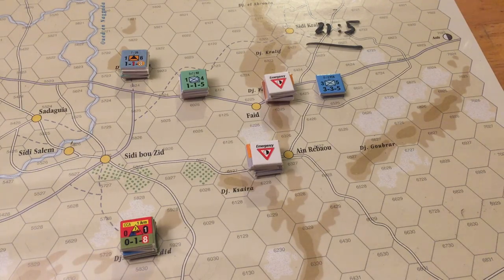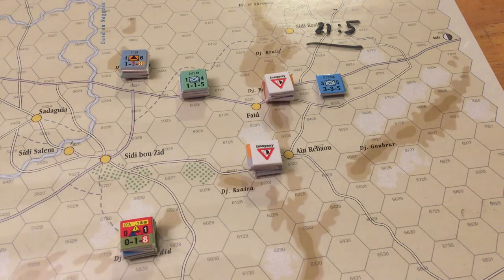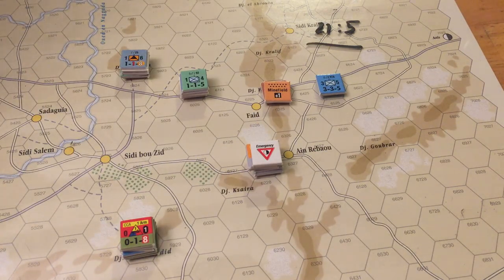Here we are in the midpoint of the 31 AM turn. The Axis really found themselves in quite a pickle. That attack down here by the First Armor really hurt them — having their two main stacks put in emergency supply put the onus on the Axis to reopen the supply lines. They can't really go out of supply because it's disastrous — it greatly dilutes their movement, efficiency rating, and attacking power. The Faid Pass is difficult to take, though, and the reason is even though you can see the Axis did indeed take it, it was a dicey affair.